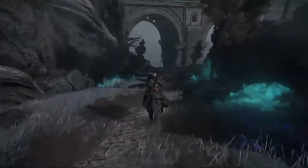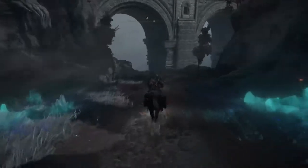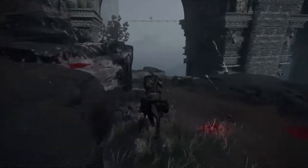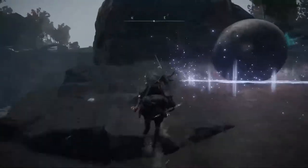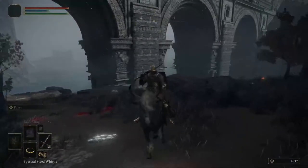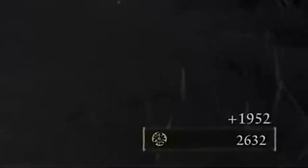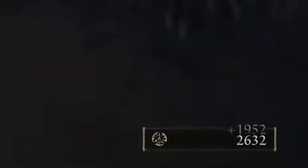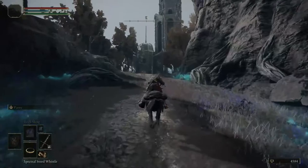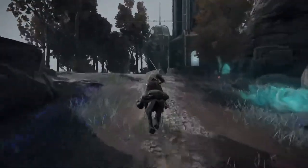All you need to do is get on your spirit horse and run down the hill. Eventually a boulder will appear behind you. All you need to do is turn around, run back up, and that boulder will actually roll off the side of the cliff. If you look down in the bottom right-hand corner, your runes will go up by about 2,000 runes, and this can be done every single time.